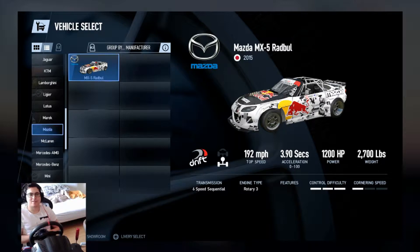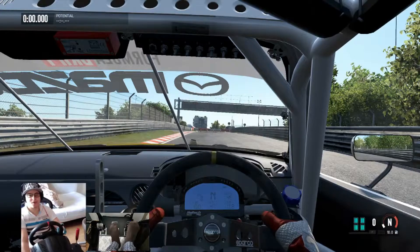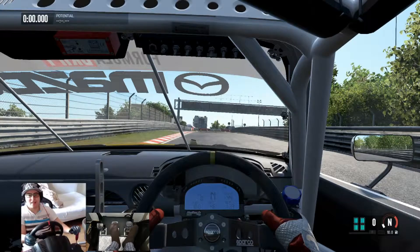Here we are ready to begin our hot lap with the Mazda MX-5 Radbull around the Nurburgring Nordschleife. We have the stable racing setup equipped with 10 litres of fuel, soft tyres, and no assists apart from ABS. I'm absolutely ridiculously scared - I definitely wore two sets of underwear because I'll need it with how ferocious this car is going to be on this track. Wishing me luck!